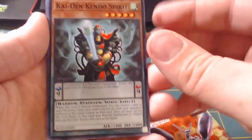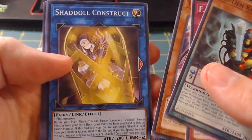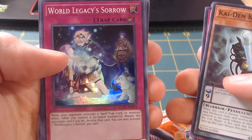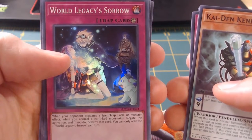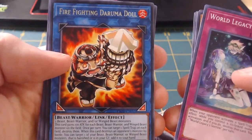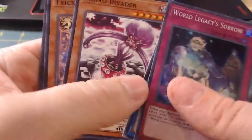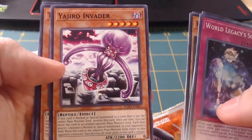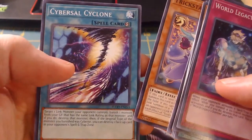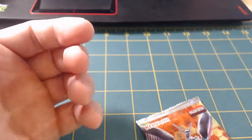Kaiden Kido Spirit. F.A. Dead Heat. Another Trinity. Shadow Construct. World Legacy Sorrow is our rare - when your opponent activates a spell, trap card, or a monster effect while you control a code link monster, negate the activation; if you do, destroy that card. You can only activate one World Legacy Sorrow per turn. And our rare is Firefighting Drama Doll - that looks a lot like... yeah, I know exactly what this thing is. Another Trickstar Mandrake. Cybersaw Cyclone - throw that right into a sleeve.